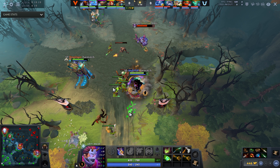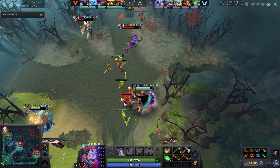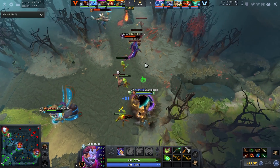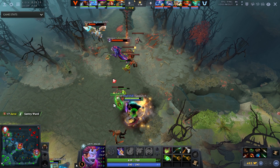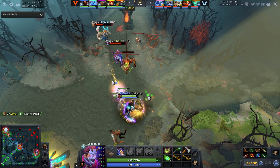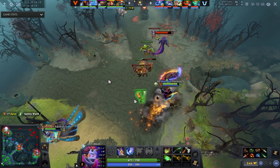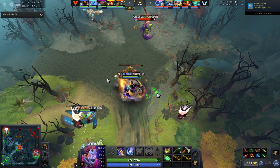They both double contest the wave. Because the wave was shoved under the tower, they have extra creeps - so it's a 2v2 but with extra creeps, which makes it playable for Anti-Mage. On top of that, King Slayer hits the range creep to prep it - even though it's easy for Anti-Mage to secure range creeps, it makes it even easier if your support preps it. Whether you're a position five or a carry, you should try to do that.